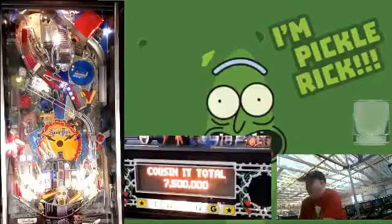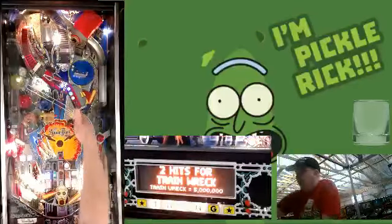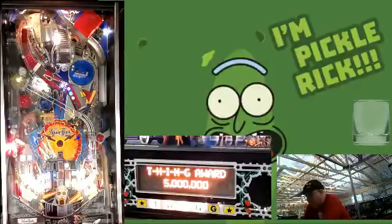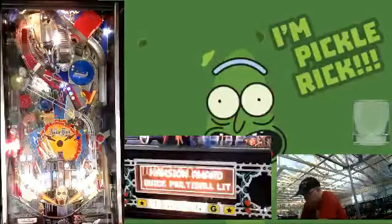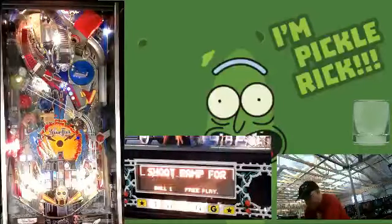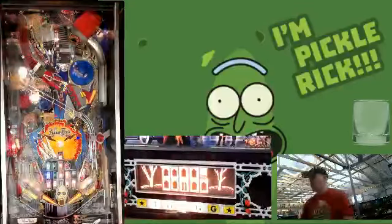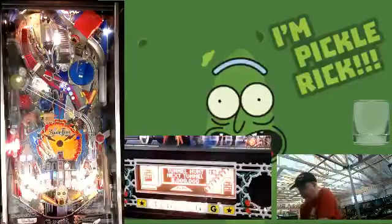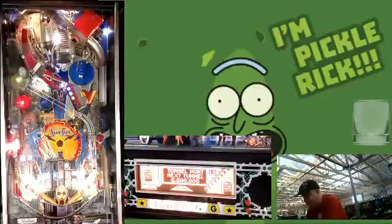At this point we're guaranteed to get lock lit on the start of ball three because at the start of every ball we get an extra GREED letter. Now we have Quick Multiball lit. We're in Fester's Tunnel Hunt where you want to hit the swamp, the vault, and then the chair to get some value. We're going to go right into multiball — tried to go right into multiball but just missed a little bit.